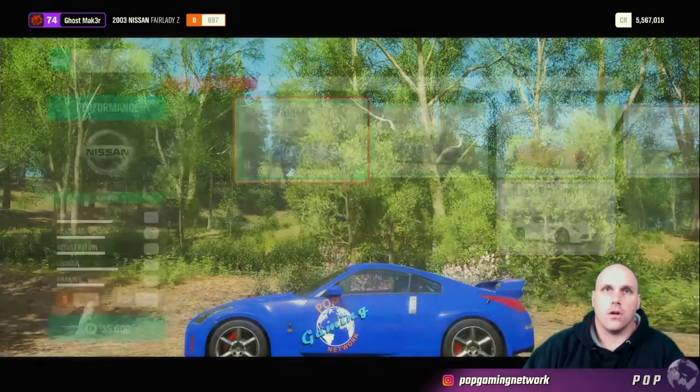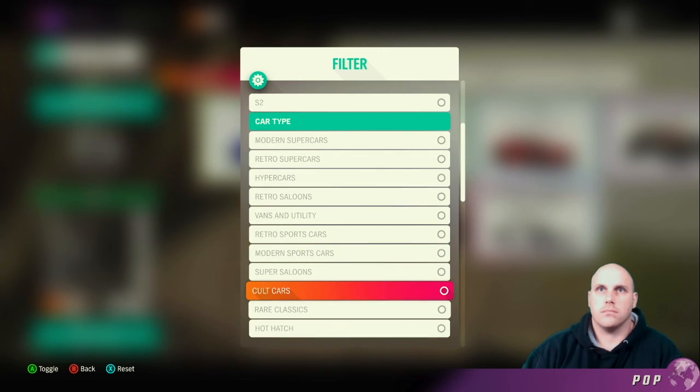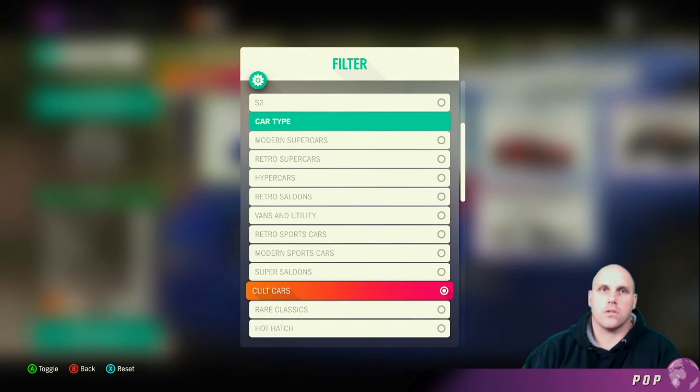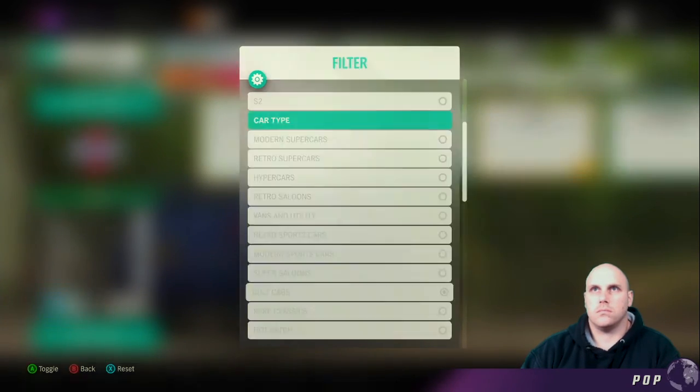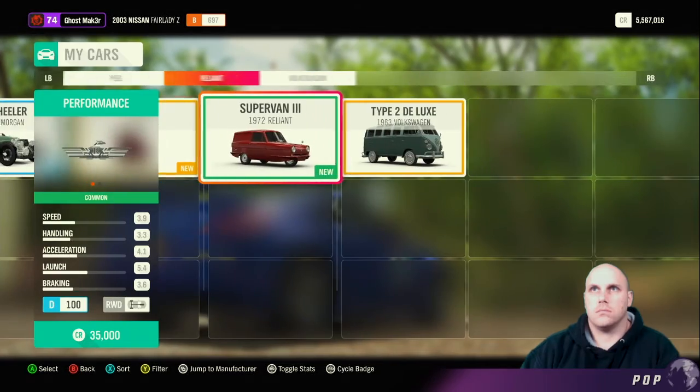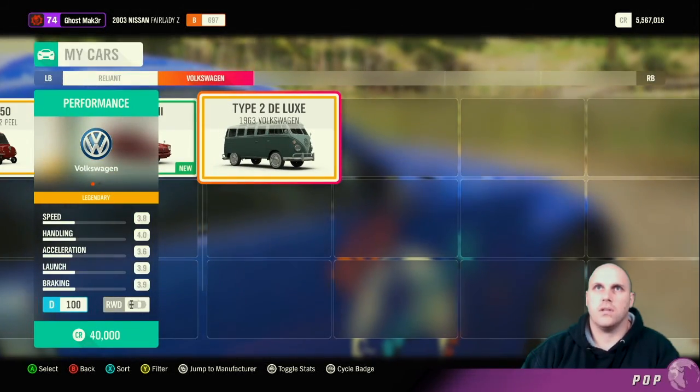If you're not sure how to find a cult car, go to your cars, go to filter, and then go all the way down to cult car. These will show you all the cult cars available to you. I have several — let's go with the V-dub wagon.